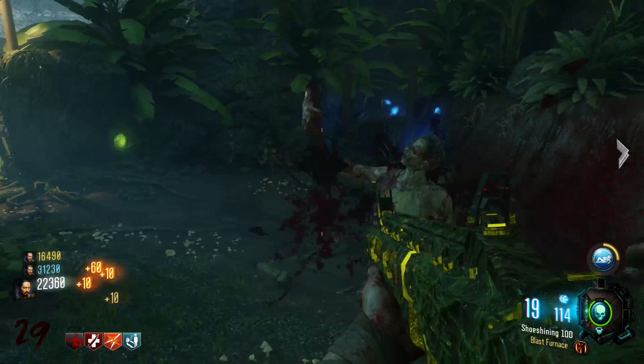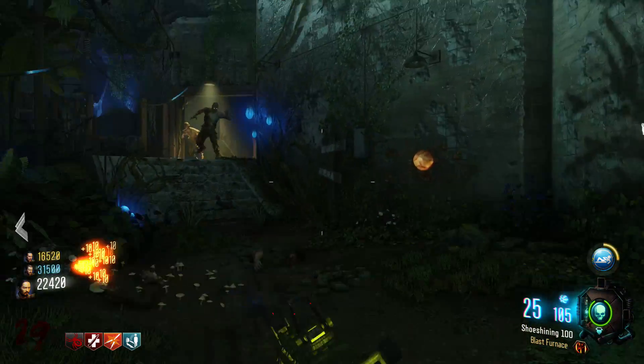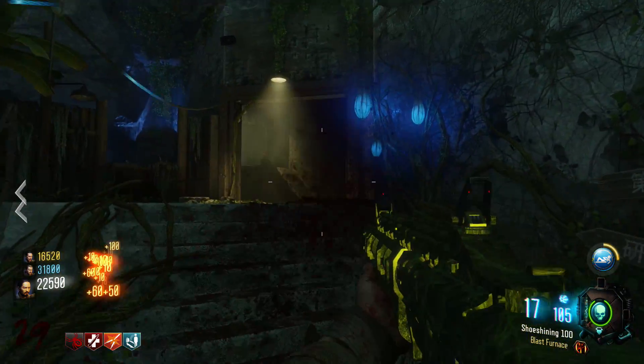Hey guys, what's going on? It's me, GuestDirects, and today I'm going to show you how to get the gas mask in Zetsubo no Shima. There are three parts and three locations for each part, so let's get into it.